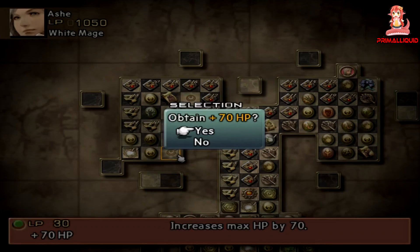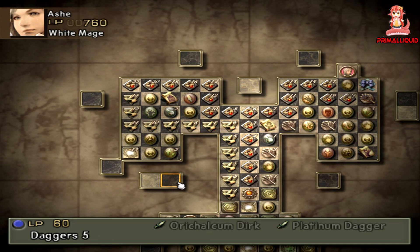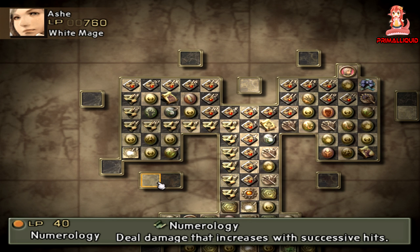Lastly, there's the White Mage and Time Mage option, which is basically the ultimate healer and support class, giving you access to all healing and buffing abilities. The only downside is you can actually run out of MP quite quickly. However, as there are many ways to gain MP later on in the Zodiac Age, this isn't as much of a problem as you might think.